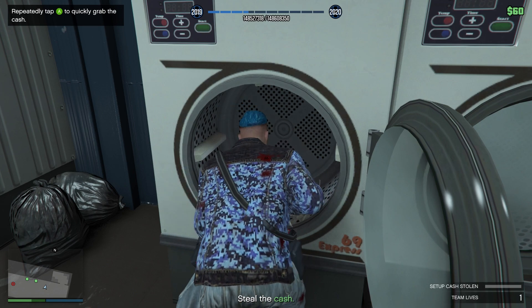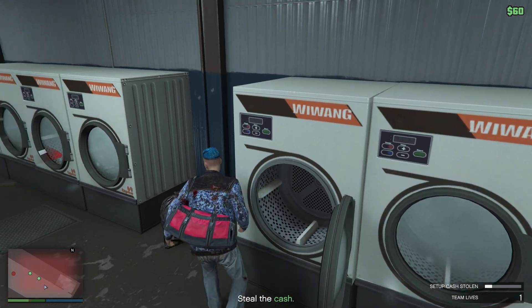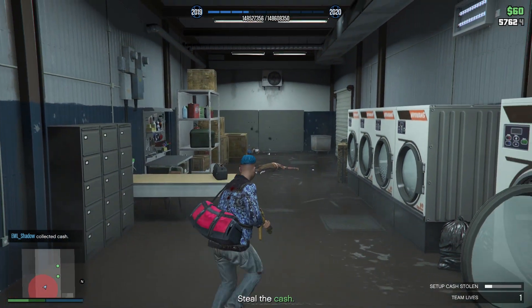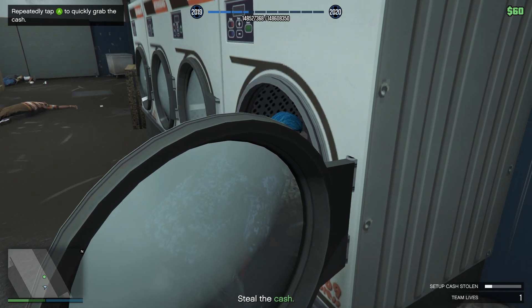Always do B first, not A, because the further you go away the fewer guards you have to kill. In B there are three guards — two as you walk in, and another one spawns once you've emptied out the first washing machine, then the second washing machine. Do it as quickly as you can.